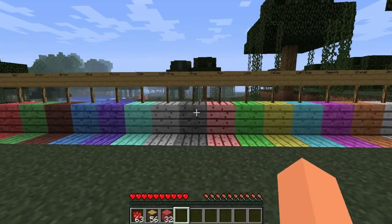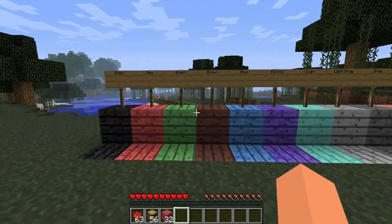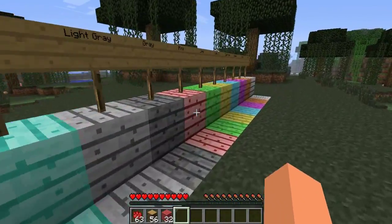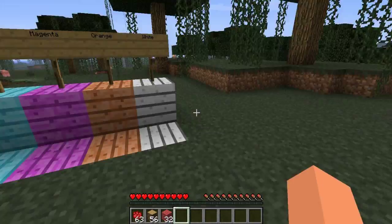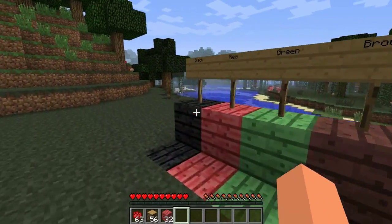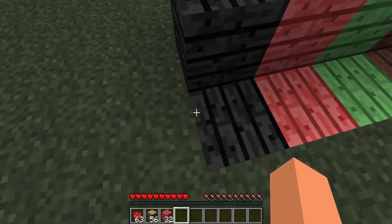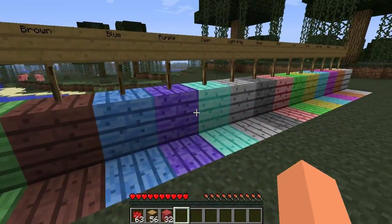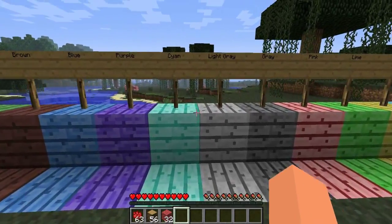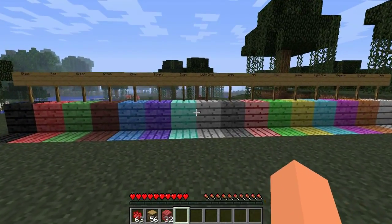That's pretty much it for this mod guys. There's not a whole lot to it, but it's definitely pretty cool, especially if you like to build things because now you can build houses and buildings and cool designs out of colored planks instead of just wool. It'd be definitely pretty cool to see some houses made out of black planks or red planks or purple planks. So that's the mod guys. Hope you enjoyed. I will see you guys next time, bye.